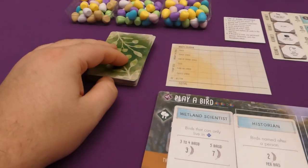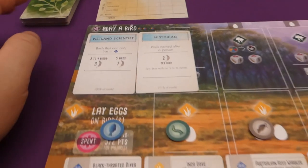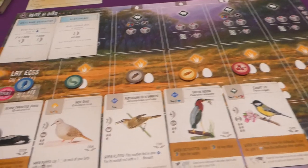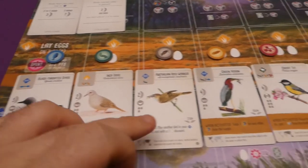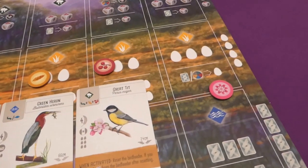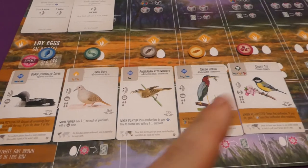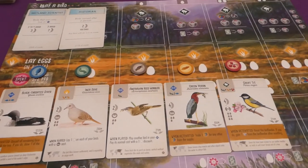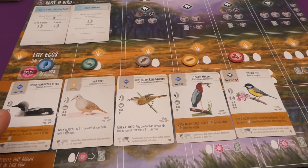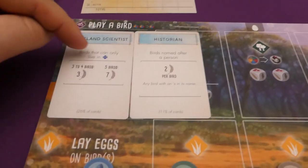For player setup, shuffle the bonus cards and deal each player two; you'll be choosing one. Give each player one of each of the five food types. Each player also receives five bird cards to choose from. Additionally, if playing with Oceana, each player gets one nectar. With the five cards, you can keep as many as you want, but for each card you keep you lose one food type — a balance of cards versus food.